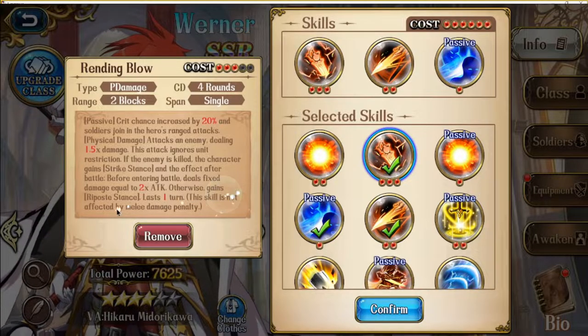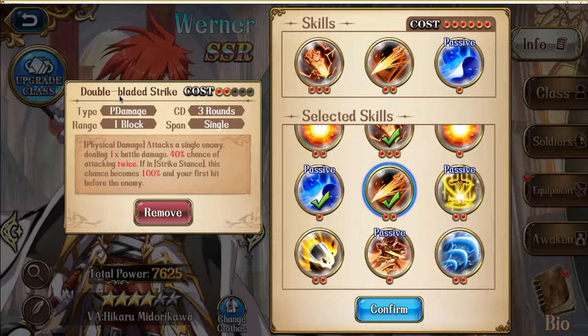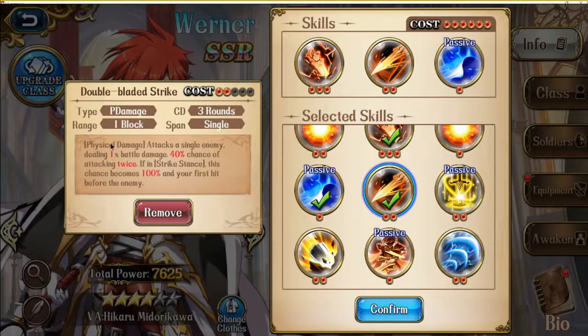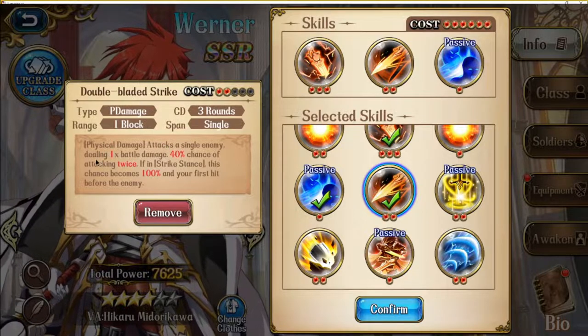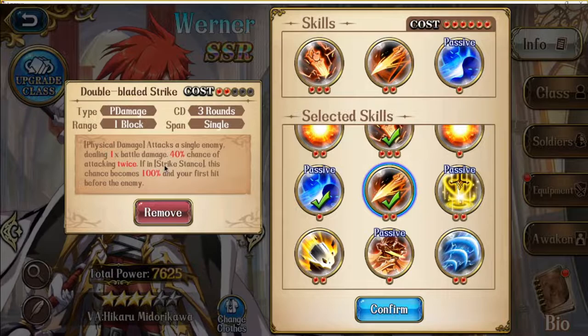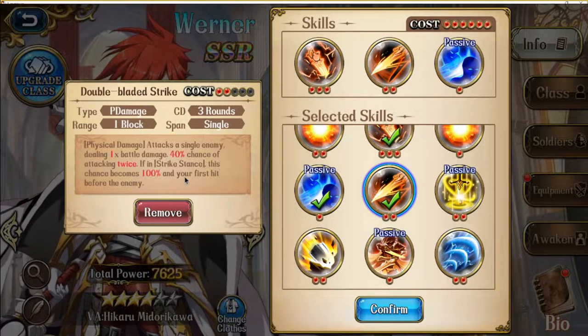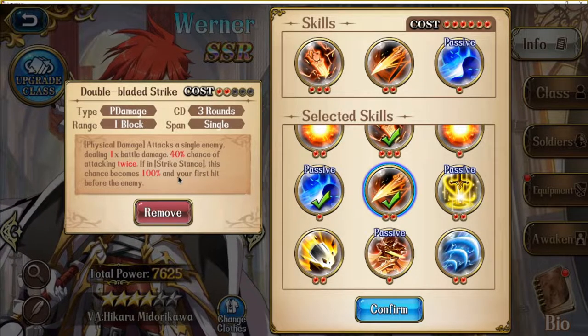The skill is not affected by mini damage penalty. Next is his signature 2-cost skill, Double Bladed Strike. It's a physical damage attack dealing 1x battle damage with a 40% chance of attacking twice. If you are in Strike stance, this chance becomes 100% and your unit will attack first.